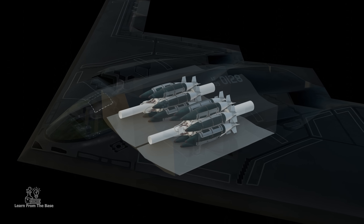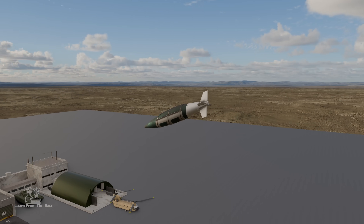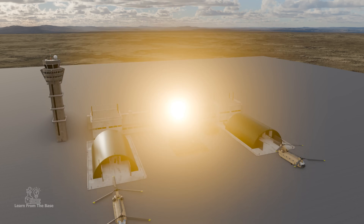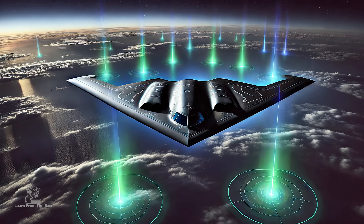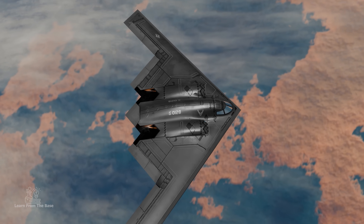Armed with precision-guided weapons, the B-2 can strike from thousands of miles away with pinpoint accuracy. Its stealth technology makes it virtually impossible to detect by radar, allowing it to complete high-risk missions undetected.